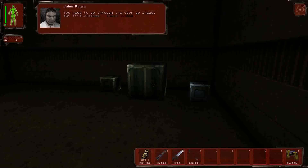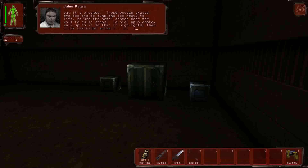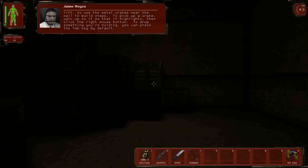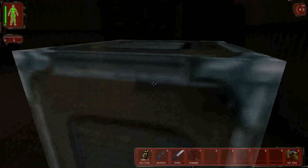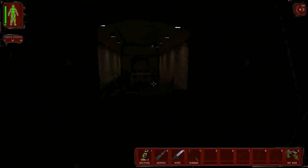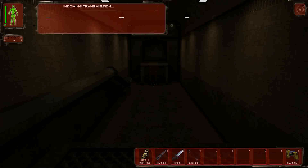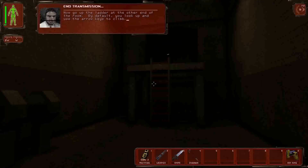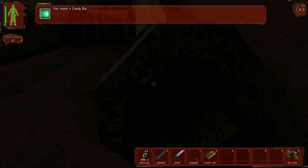You need to go through the door up ahead but it's blocked — those wooden crates are too big to jump and too heavy to lift. Use the metal crates near the wall to build steps. To pick up a crate, walk up to it so it highlights, then click the right mouse button. Press Tab by default to drop something you're holding. We get through, go up the ladder, and there's a little hidden candy bar in here.